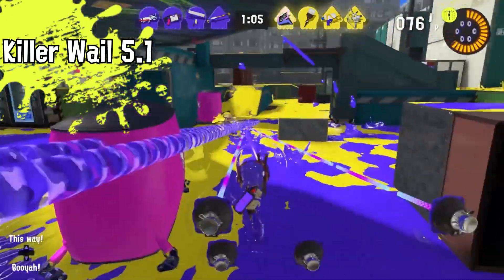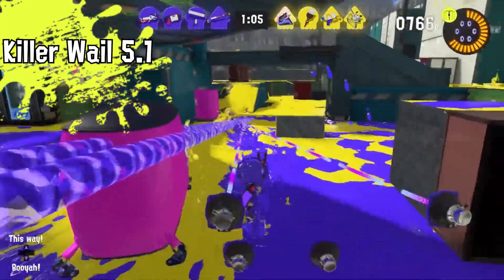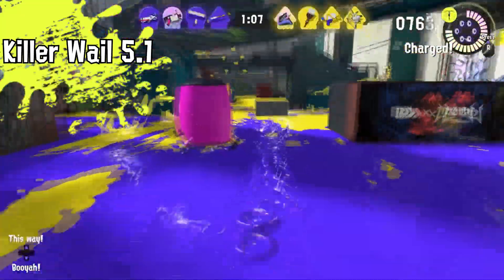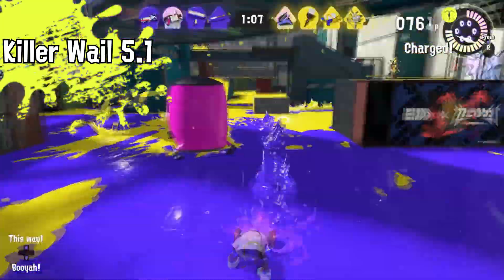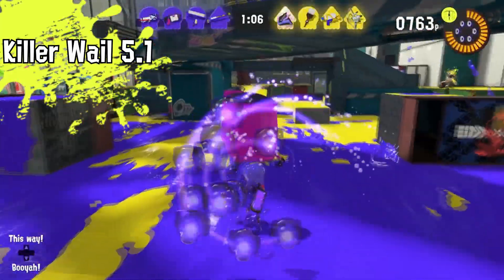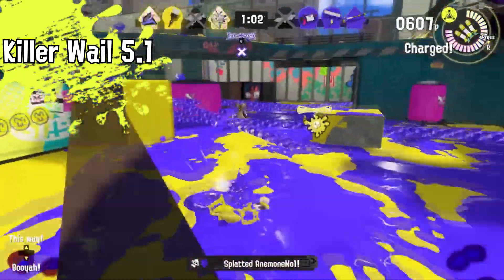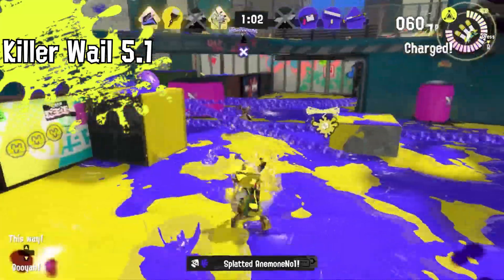The last special on my list is the Killer Whale 5.1. This special is very unique to me — I like how whenever you use it, it follows you around until you launch it and choose your target. I think it goes to whoever's closest and then moves to the next player closest to the Killer Whale. It looks like two little beams shoot up first, then two more after that, and then another two more — so when you first use it two small ones shoot and then four much bigger ones follow.